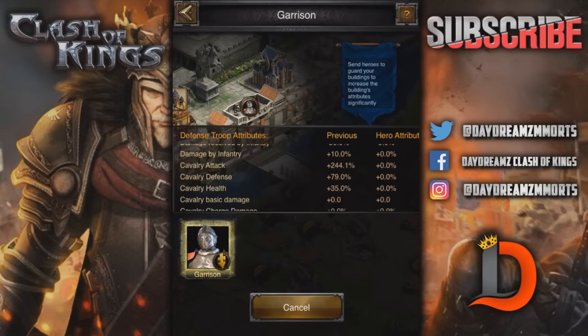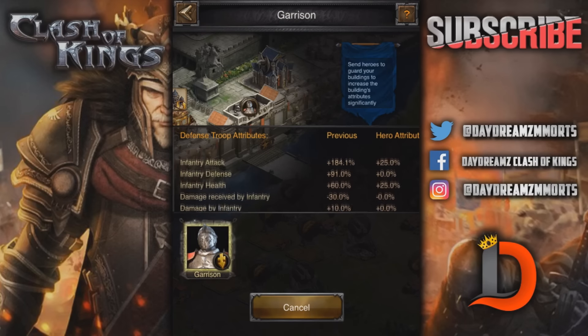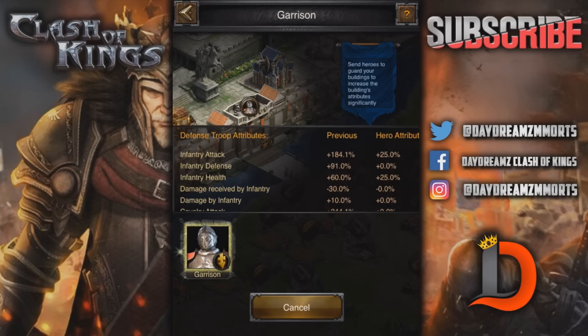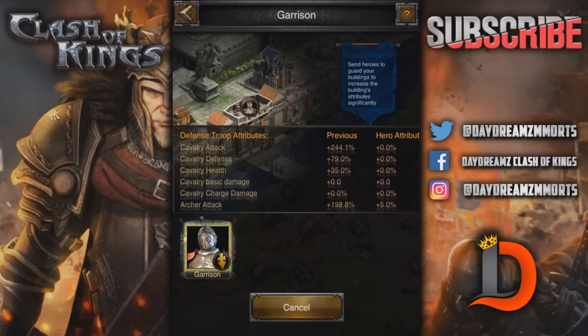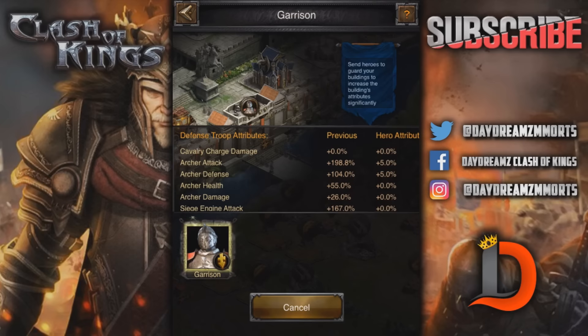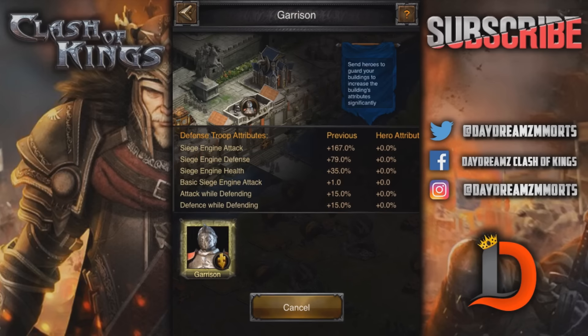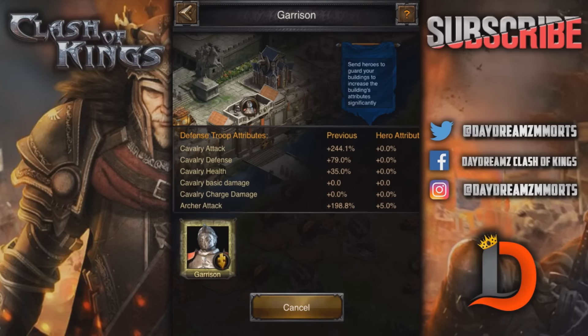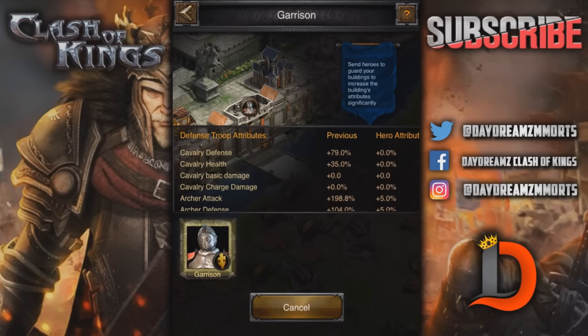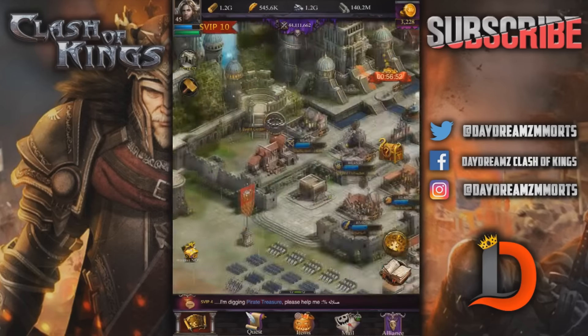As you can see, previous attributes for my attack and defense — now look at the hero attributes that are added. I've got 25% infantry attack, 25% infantry health. That's a big one for defense as well. All that archer defense and archer attack. And I've also got the 5% archer attack. So it's a big deal to get that fixed. I'm trying to upgrade my hero.